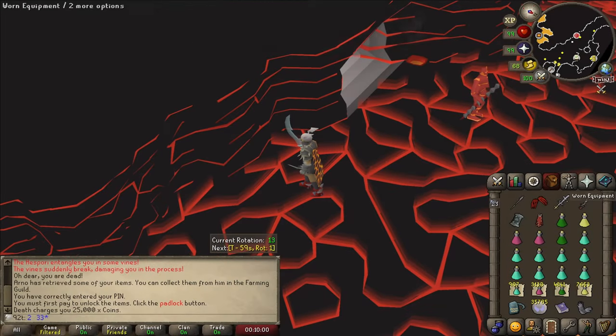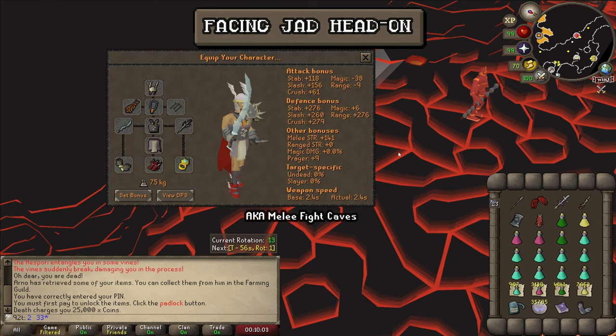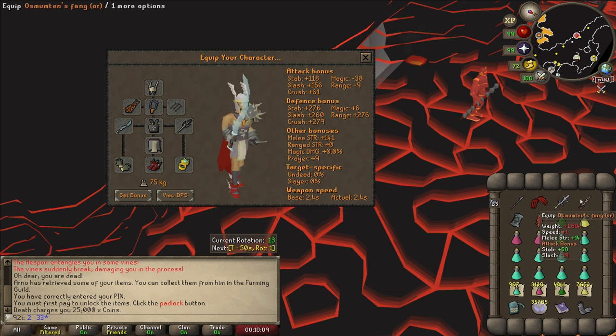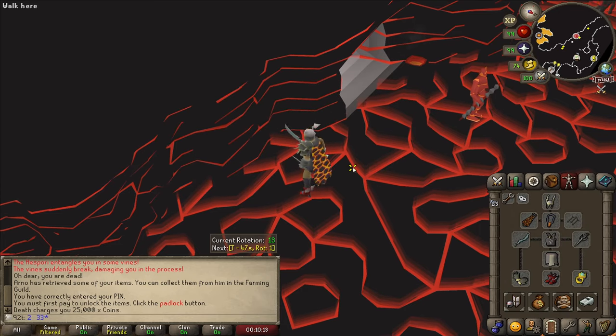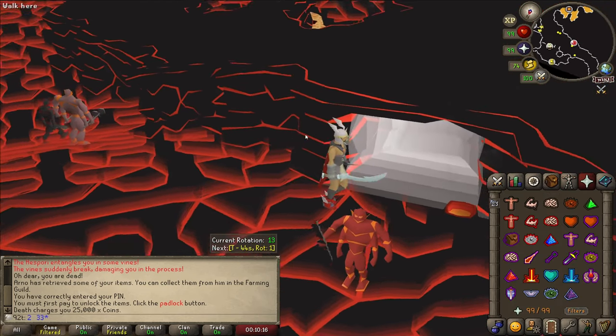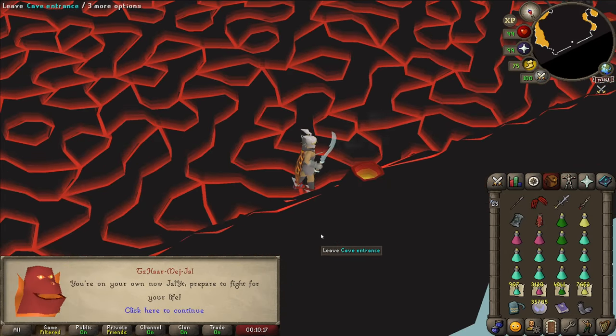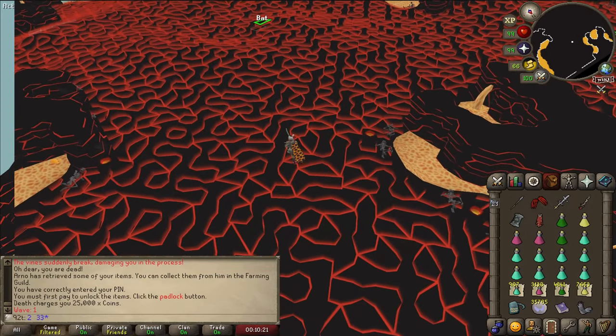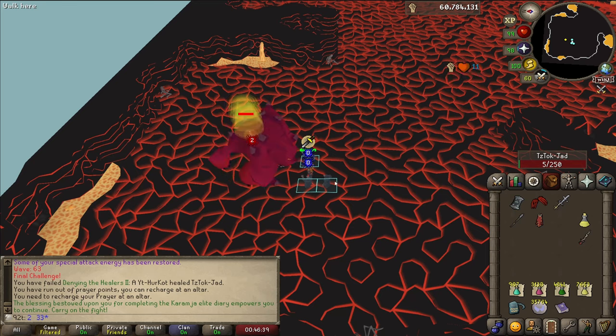Next I'll be completing the Fight Caves with only melee. I got the Blade of Saeldor as main DPS weapon but a very diverse arsenal of spec weapons: SGS for healing, Claws for DPS, Bulwark for tagging, the Crystal Halberd if I want to chill at a distance. But do bring a stamina potion — don't be like me. And we are just finishing it up.